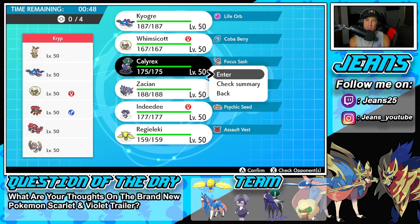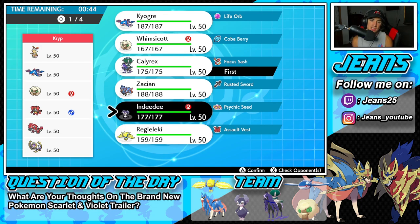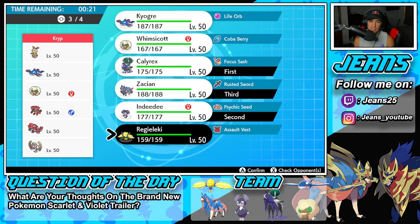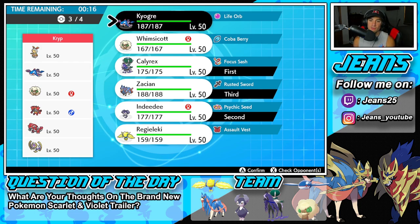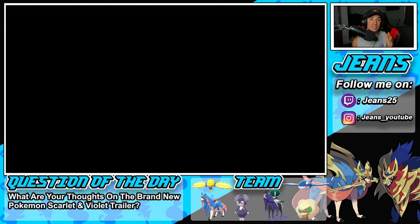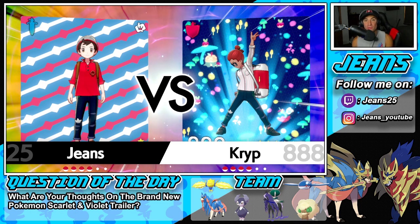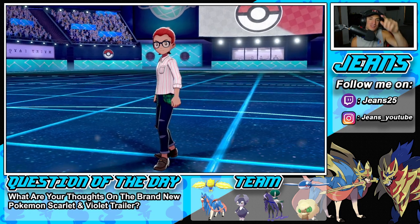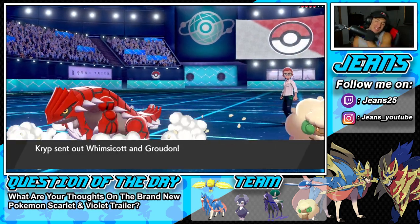I feel like Calyrex is such a good lead — just in case he wants to pop a Trick Room. Indeedee-Calyrex is actually really solid: I can Helping Hand, I can Imprison Trick Room, I can Follow Me. We dodge Fake Out too, and Intimidate won't affect these guys since they're special attackers. So Indeedee-Calyrex is our best lead. Zacian in the back, and we're going with Kyogre. We're closing in on 15,000 subscribers and I can't thank you guys enough.